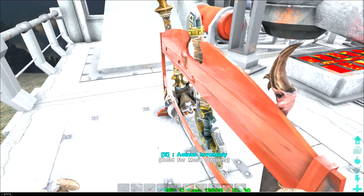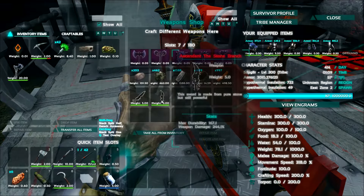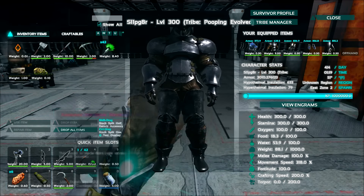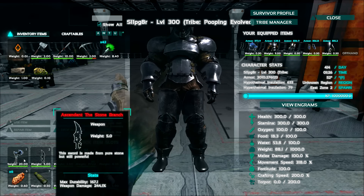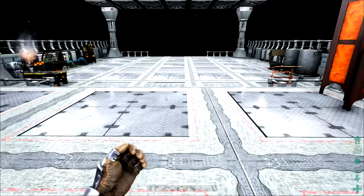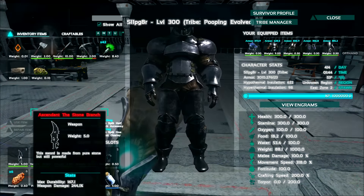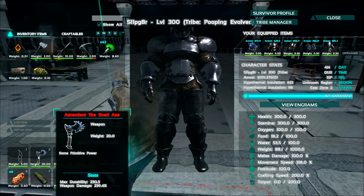So that's getting made up. Now inside of here, we've got all these weapons. Let's check these out, man. So we'll go ahead and squirt this guy in here, this guy in here, and this guy in here. Now this one I do believe 239, 244, 239, 206. But I think this guy's the best, but it has a durability of 167 — this has the durability of 230. What do the little descriptions say? This sword is made from pure stone, but still powerful — some primitive power. And this sword is one of the strongest in the land.